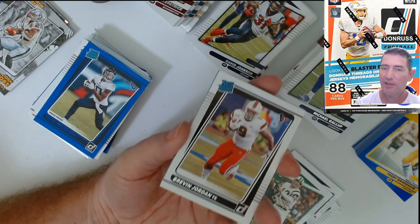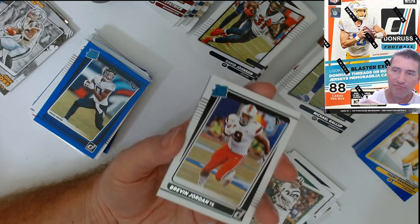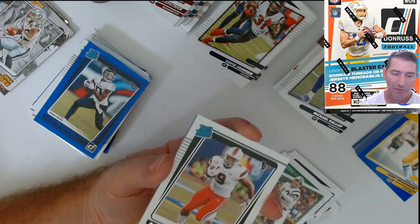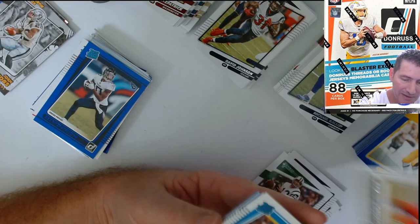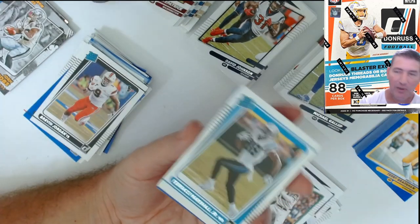Another Brevin Jordan — what did I tell you about this cat! These card companies are regional, man. I'm in Florida, this guy's a Hurricane and they want to send this crap down here to me. I don't want it.